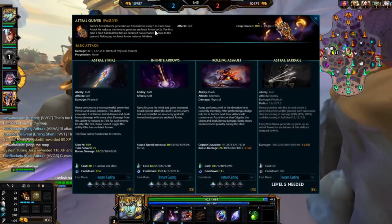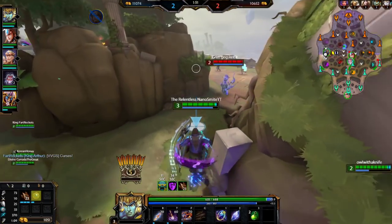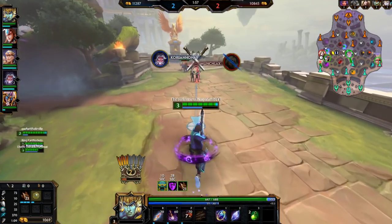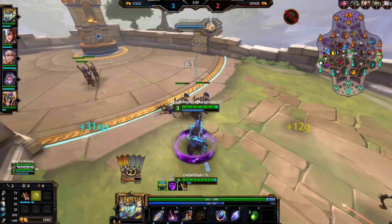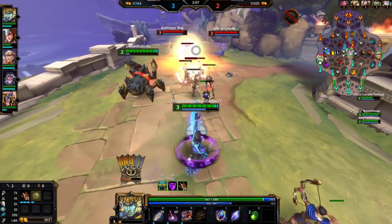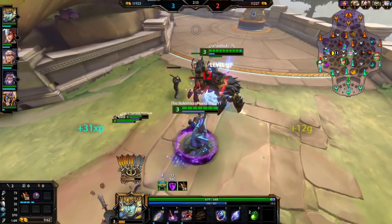It generates an arrow every 12 seconds, and each basic hit reduces the time to generate an arrow by two seconds. I didn't actually read up fully on the Rama buffs, but all I heard was that his early game is crazy now, and obviously it shows right there. His early game is definitely crazy now - it's like I'm getting an arrow every time I hit somebody.